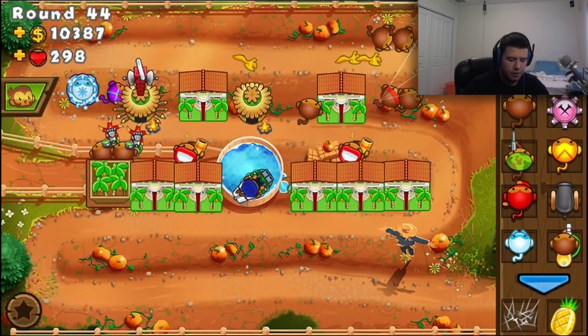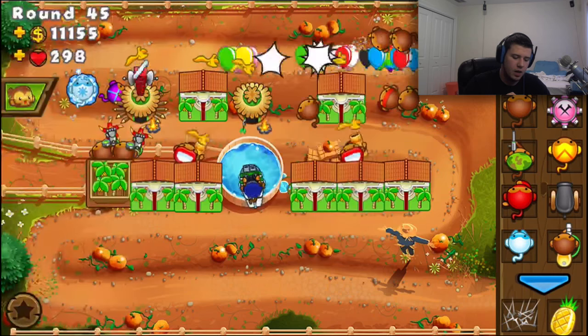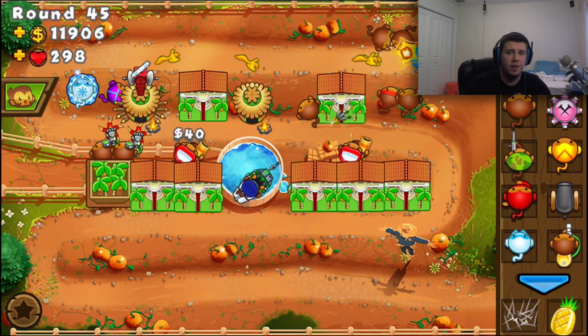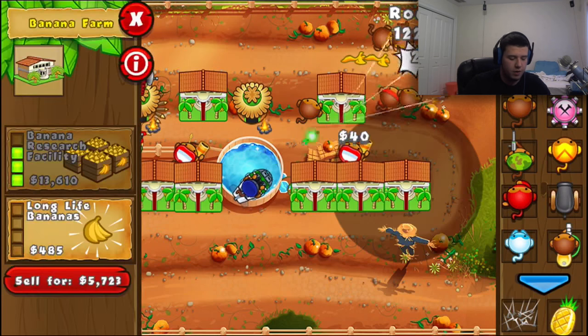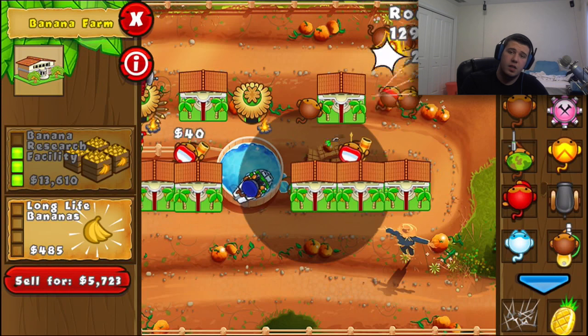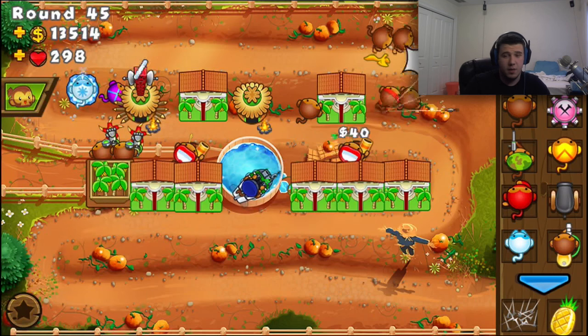Usually you get like four banana farmers up, and then once you get them all up to banana republic, you can just sell two or three of them and upgrade one to the banana research facility — the factories. It's a lot more efficient and you get a ton of money from those.